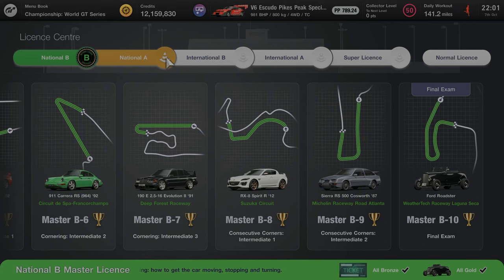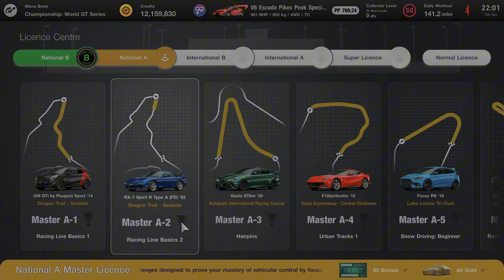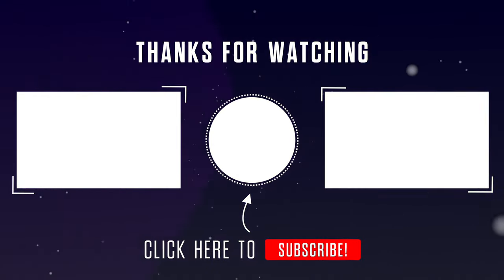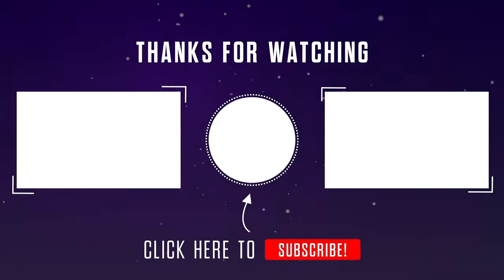Thank you for watching this Master National B license video. In the next video we're going to try the National A licenses. On the left hand side is a link to the Gran Turismo 7 license playlist, and on the right is a link to a random Gran Turismo 7 video. See you in the next one.